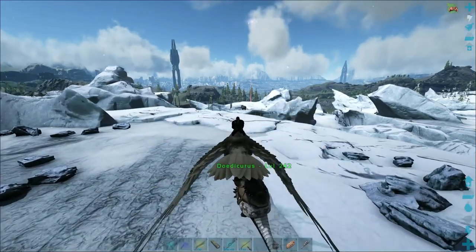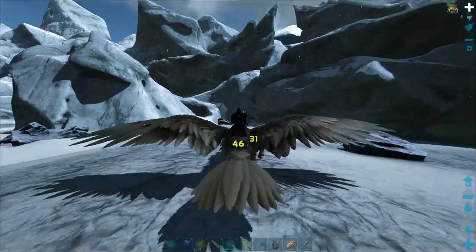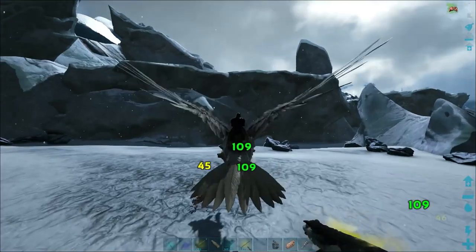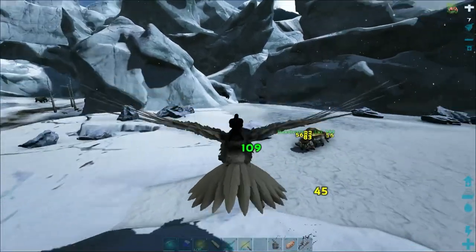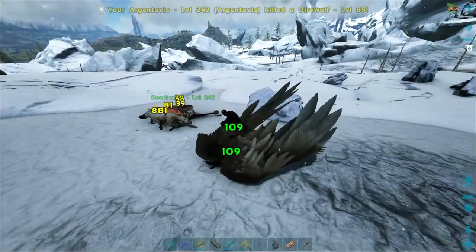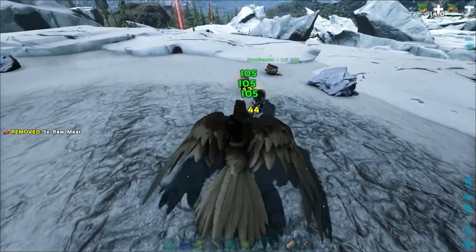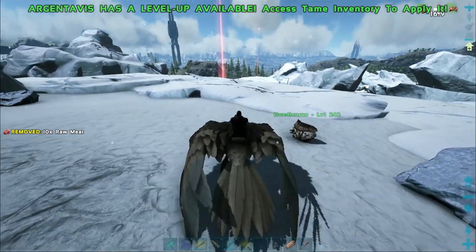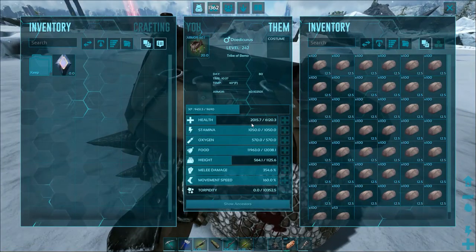Oh, a red drop! I'll go ahead and take care of these guys - I need the fur anyway because I'm gonna have to build some fur armor. The dodec has a really good saddle, at least I thought he did. I wonder why he's not attacking - he's all curled up, rolling around in a ball swinging that tail around. What's wrong with you?